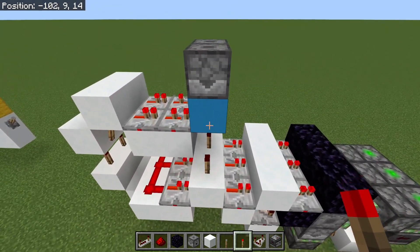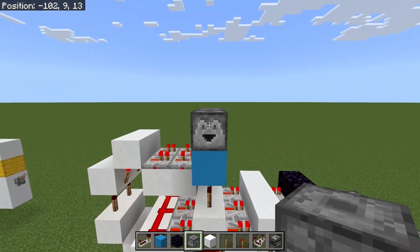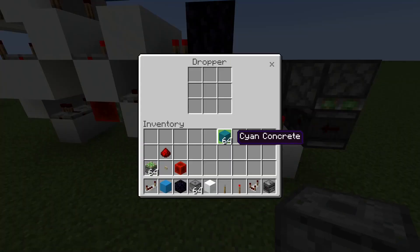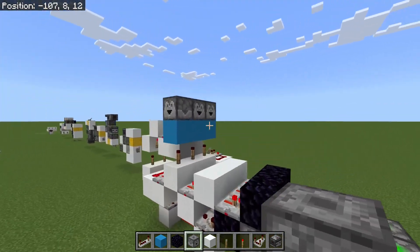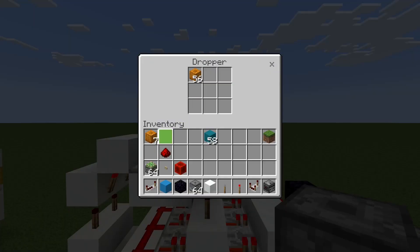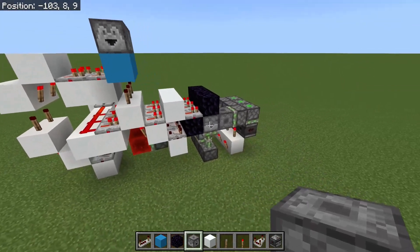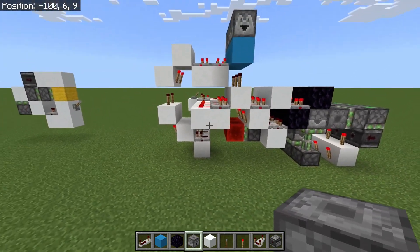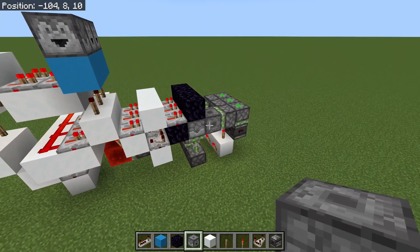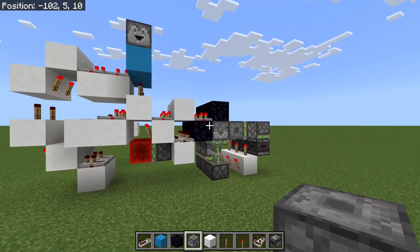Now we've got a system which should work pretty much. I'll put a dropper facing this way with 64 pumpkins in it as an output block, and put in six items as my counter. What should happen is when I press this button, I'll get six items out of here. But we will be a bit disappointed - I think we're going to get 7, maybe even 8. Yeah, 8. So you actually get two more items than the number you put into the dropper. If that's all you want then you're done - you just adjust the dropper count to be two less than the pulses you want.